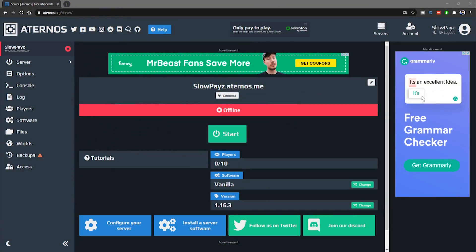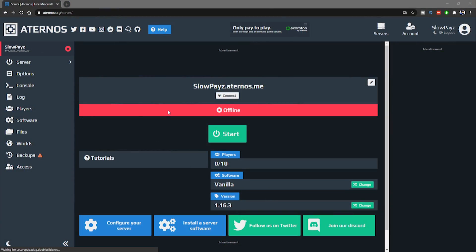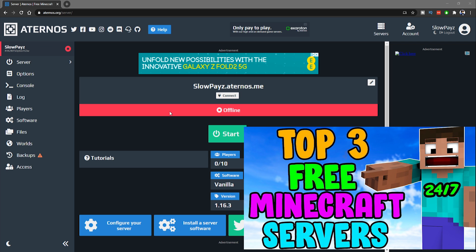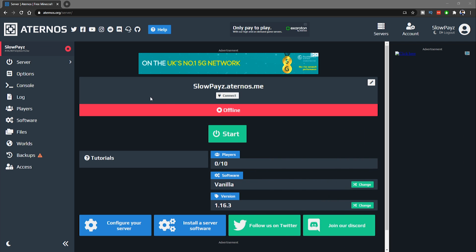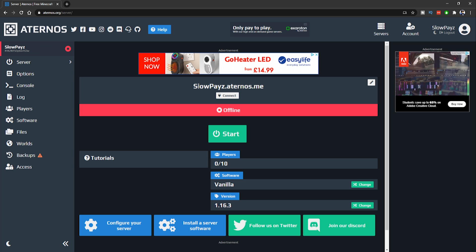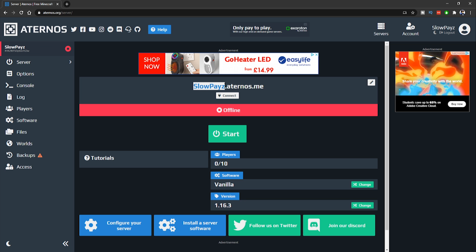Let's get straight into it. I'm on the website now — there will be a link in the description below. If you want to know how to get started from scratch, there's another video linked in the description. But if you already know how to get set up, you can come straight to this page — your server dashboard. Here you can see your IP address, which is what you need to join your Minecraft server. You can copy it, and you can also change it.